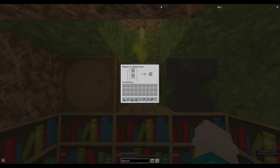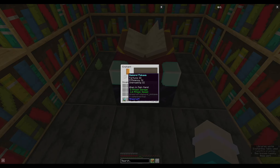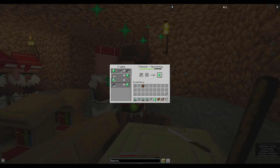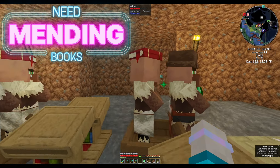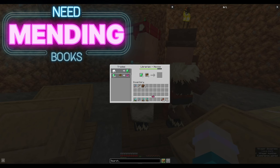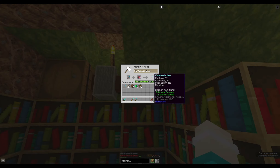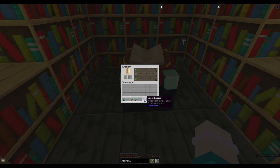Unfortunately I'm having a tough time until finally I get fortune — which is not silk touch, but it'll work. And with this mending book, that's one pick down, one to go. I still need that silk touch though, so I'm going to make another pick and try enchanting that one.